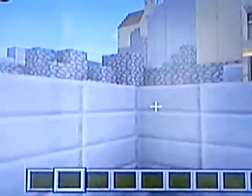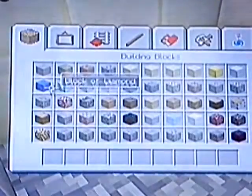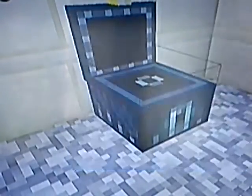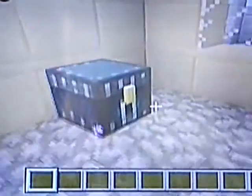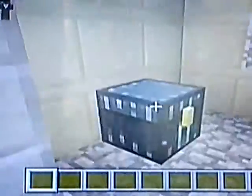Next up is the ender chest. You can see both of them are empty, but if I put something in there — this stone is right there and right there. You can actually duplicate it — see, I didn't put the stone here but it still shows up here, and the stone is still there.